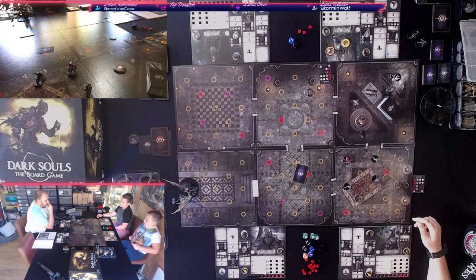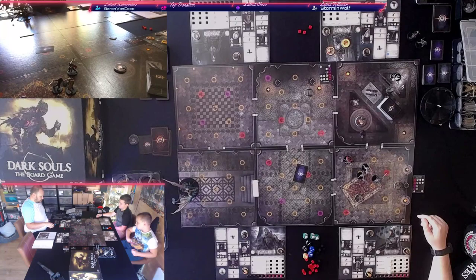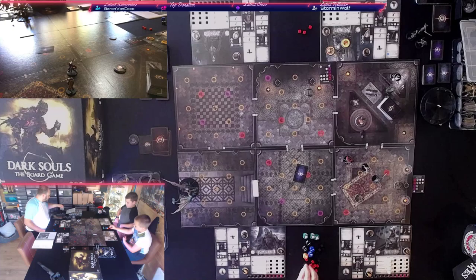The hollow soldier moves one toward me but doesn't hit anybody. My turn — I move in for free and use four stamina to wreck him. That's another six souls. These first rooms are easy — they're good for farming souls.